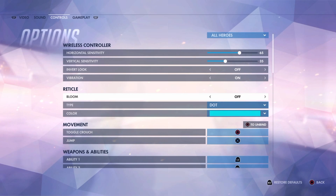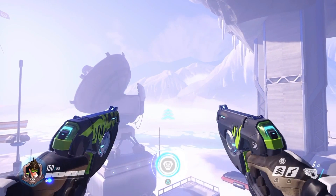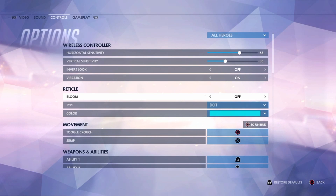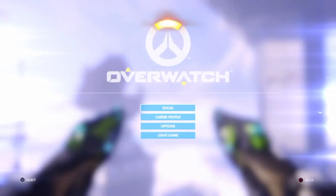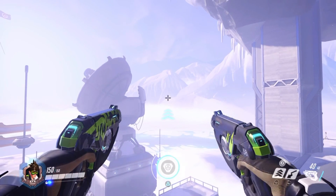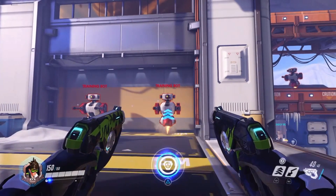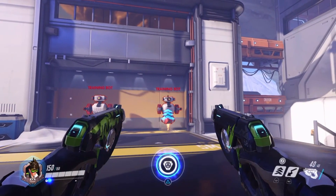There are multiple different reticle choices — the type, the color — and you can also change the bloom. Bloom is a very large factor, at least for me. As you can see here, when bloom is on it makes your crosshairs expand as you fire, while when you turn it off it keeps your crosshairs in one fixed position. I really like it staying in one position because it's less distracting and much easier to know exactly where the center of your screen is.